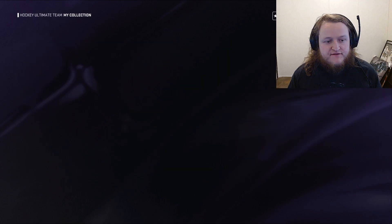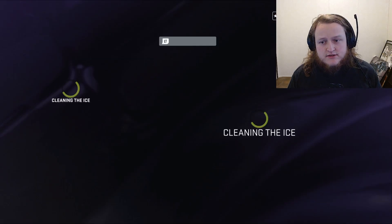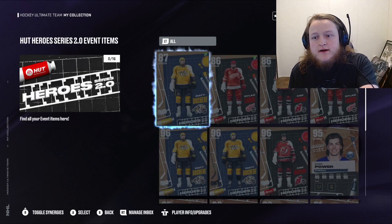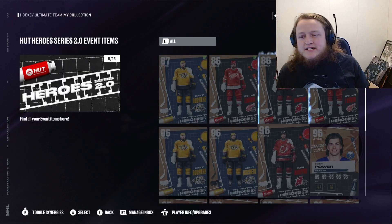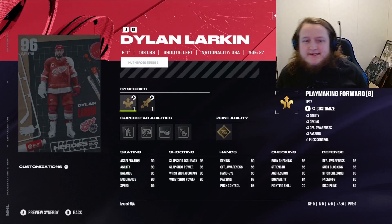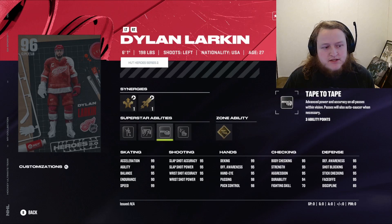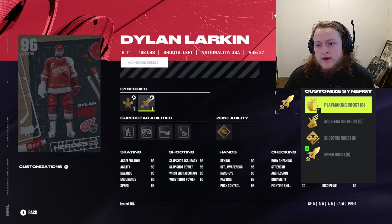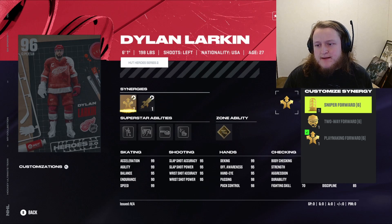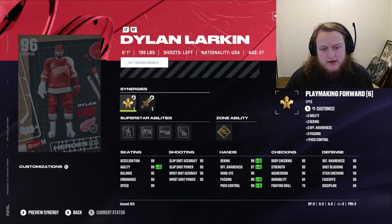Alright, we need event items — HUT Heroes. We're going to go through every single one of these. Starting with the 96s: we got 96 Dylan Larkin with Gold Elite Edges, Wheels, Tape to Tape, Close Quarters, Born Leader, and Speed Boost — all of the regular boosts we're looking for. He's got Sniper Forward and Two-Way Playmaking.